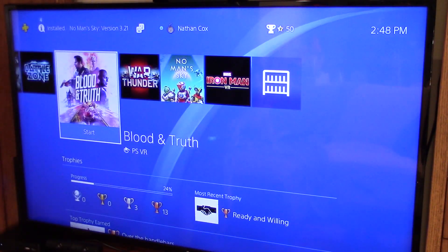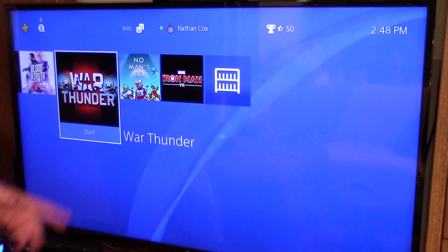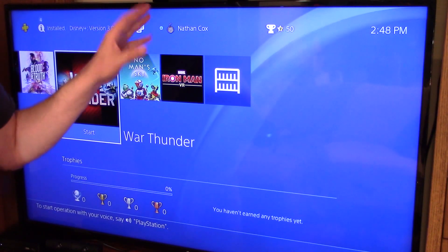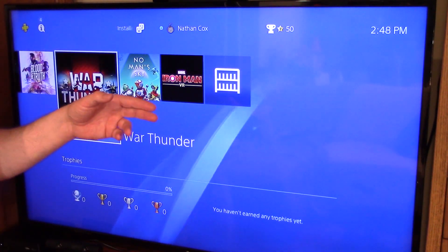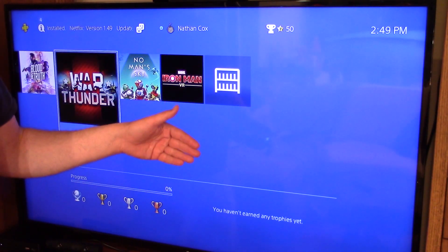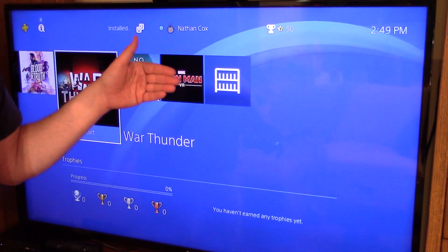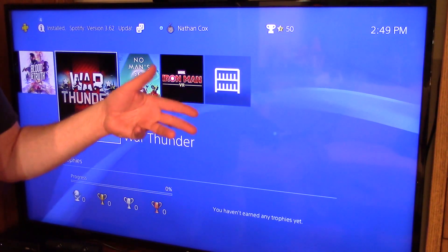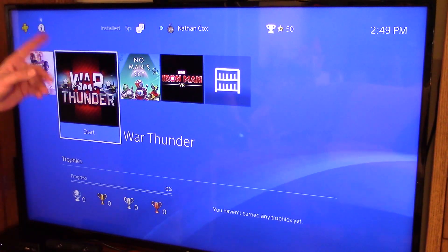If that still doesn't work, I had a viewer tell me that they could start a game and go into settings — forgive me, I don't know exactly which setting it is — but if you switch to offline mode and then play the game, get an achievement or make something happen in offline mode, then exit the game and restart it, then switch back to online mode. When you do that, it's going to force a re-sync between the PlayStation network and your system. Someone told me that worked in FIFA and a few other games as a last ditch effort.